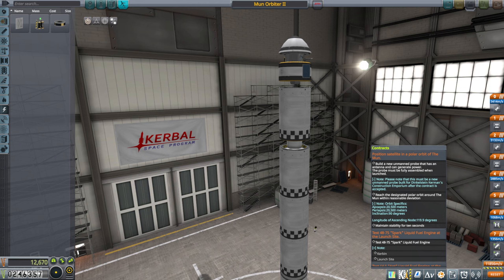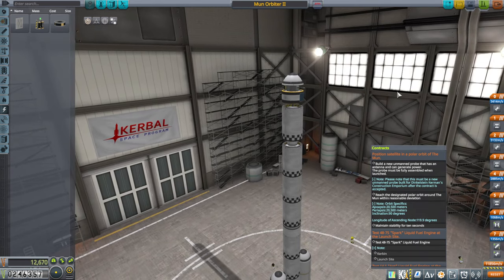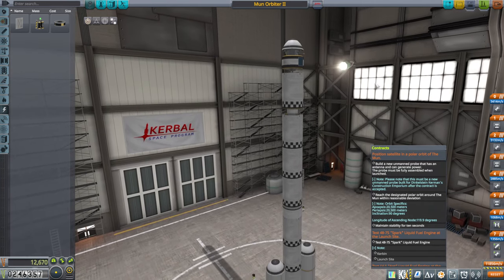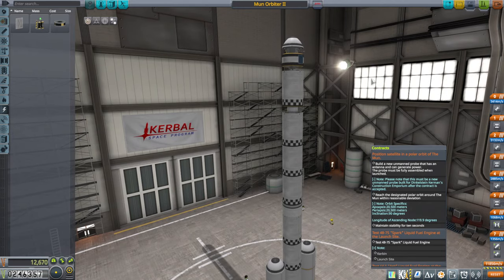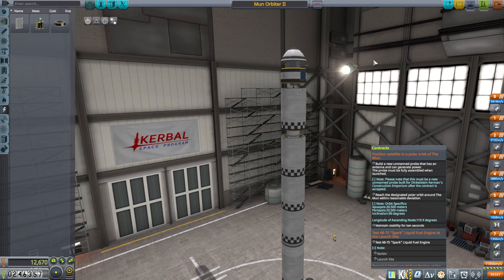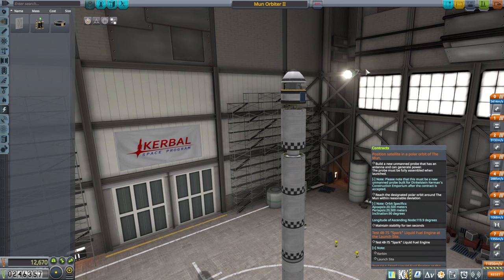Hello everyone and welcome back to my Trappist-1 stock career in Kerbal Space Program 1.12. The VAB music is playing randomly and I am once again trying to put something into orbit around the Trappist-1e moon. But it's been hard, especially since we don't have the tracking station unlocked — I don't have flight planning or the ability to see patched conics. So we're just going to be going blind here.